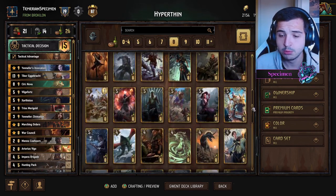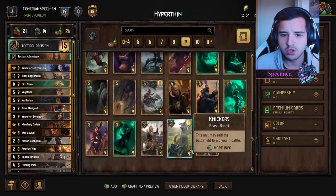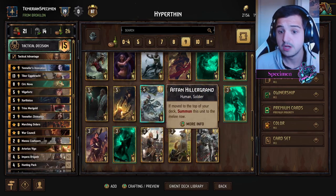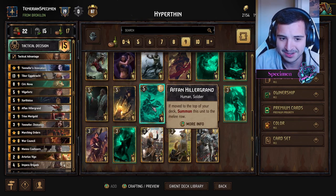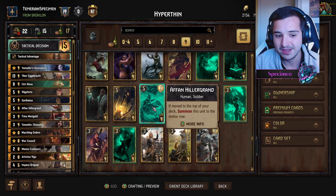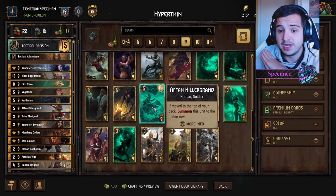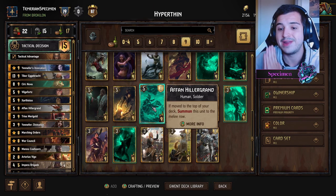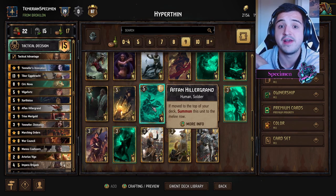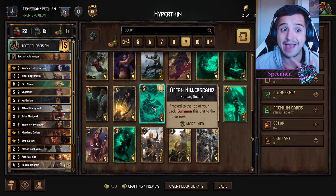For the remaining slots you could go for Bribery, which is solid. Hefty Helg is tempting. We're also using Afan as a thinning card. With the Tactical Decision leader ability, Afan should be the first card you put back — clicking Afan first puts him on top, and then 'if moved to the top of your deck, summon' triggers, thinning him out.